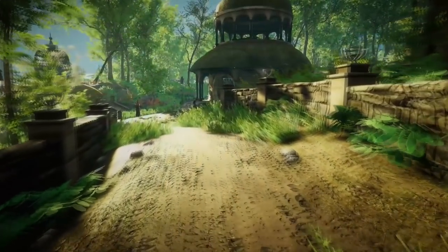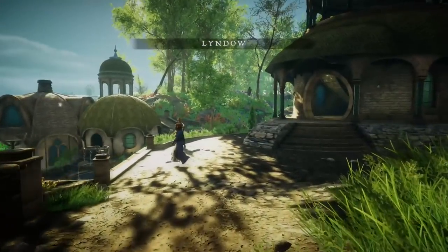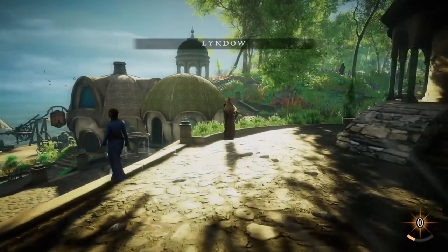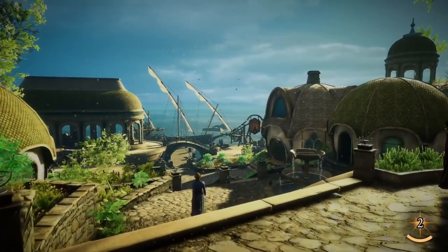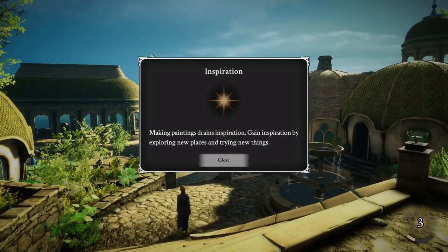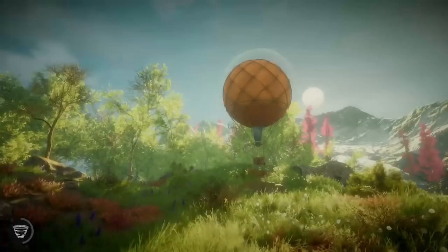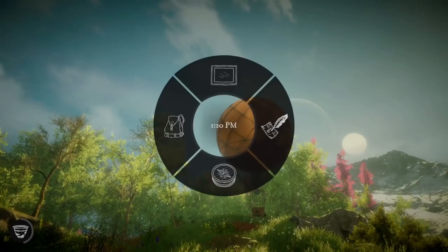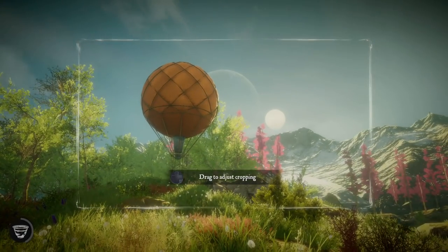Inspiration is very important and functions like a mana bar. When you discover a new place, a piece of poetry or a story in a book, or drink a lovely cup of tea, your inspiration meter fills up, and you need to use some of it for each painting. This is such a simple but clever way of gamifying things, and making you consider what exactly you want to spend your energy on.